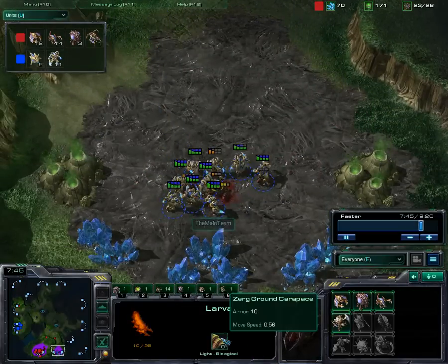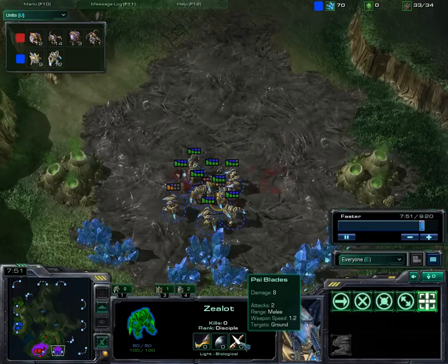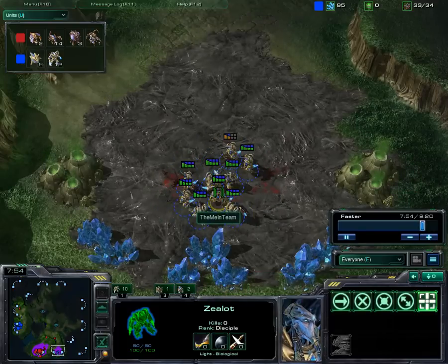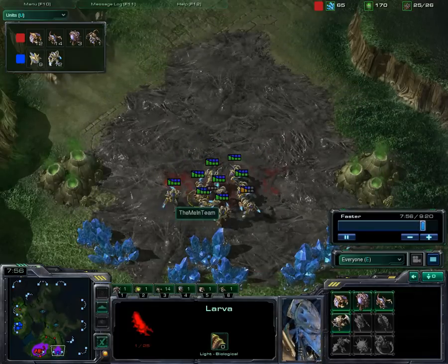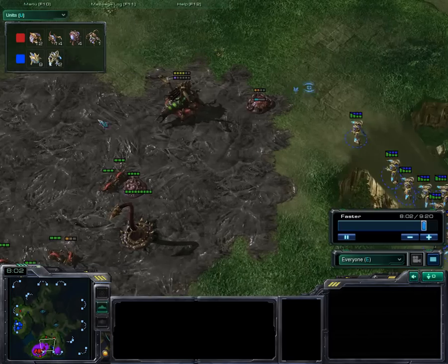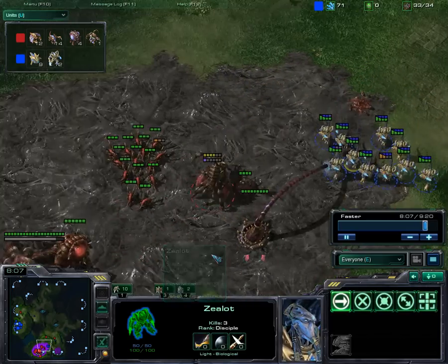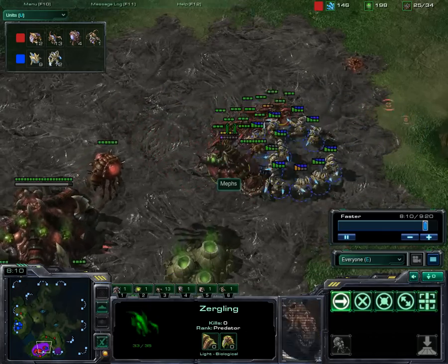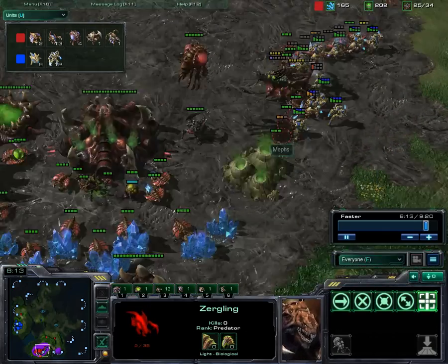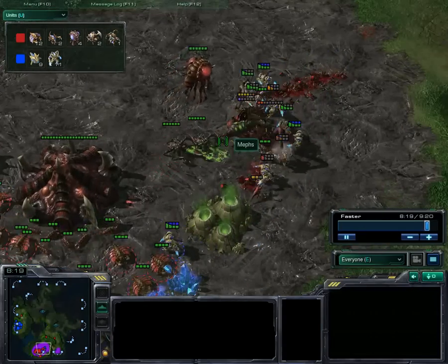They kill Larva so slowly — ten armor. I think you get two sets of eight attacks, so each attack will basically do two damage. Like one for each swipe. You've got 33 on 25. A bit of a mistake on my opponent — he did not react in time to this Zealot rush, and now I have more units.